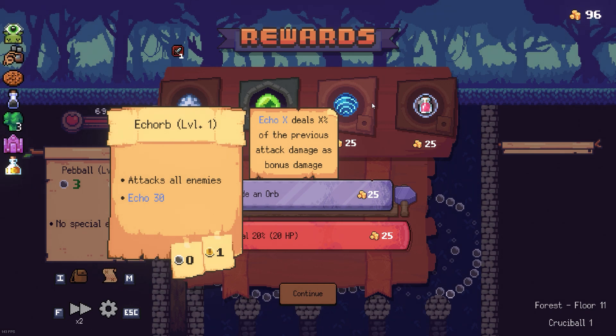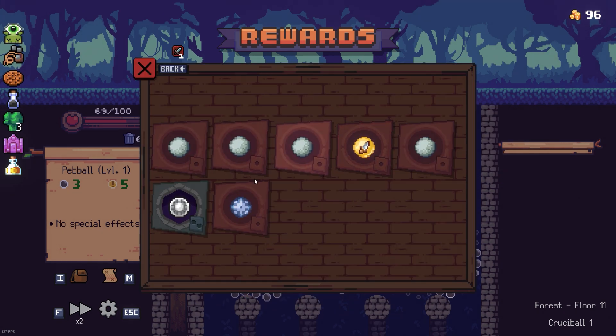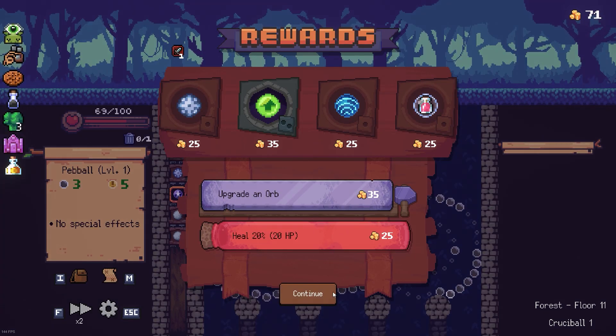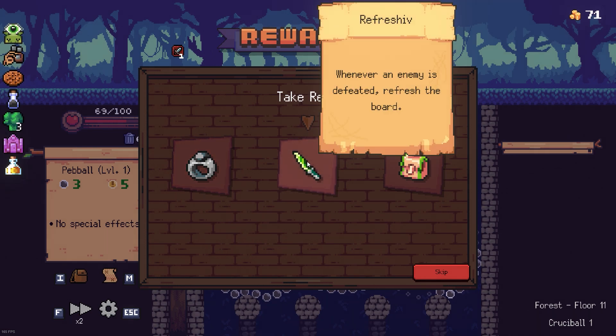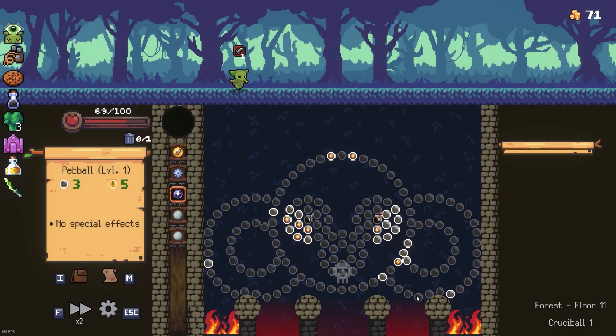The Slime Rare - a slime that attacks all enemies, with echo giving a percent of the previous attack damage as bonus damage. I don't really want anything special. Maybe upgrade this orb - it contributes to damage whenever an enemy is defeated and refreshes the board. That's good, let's get this.